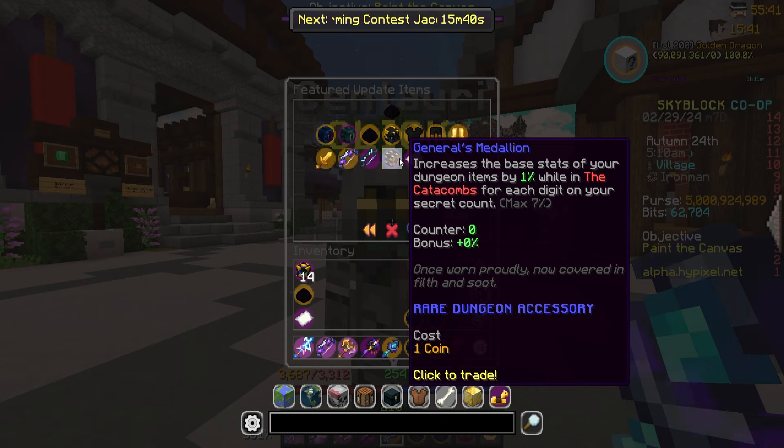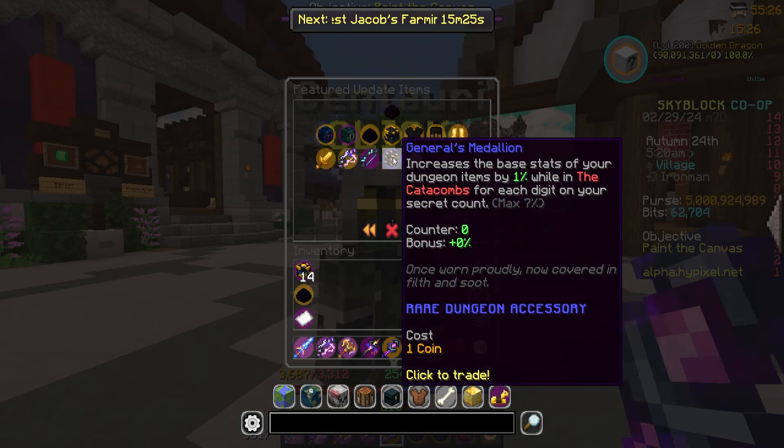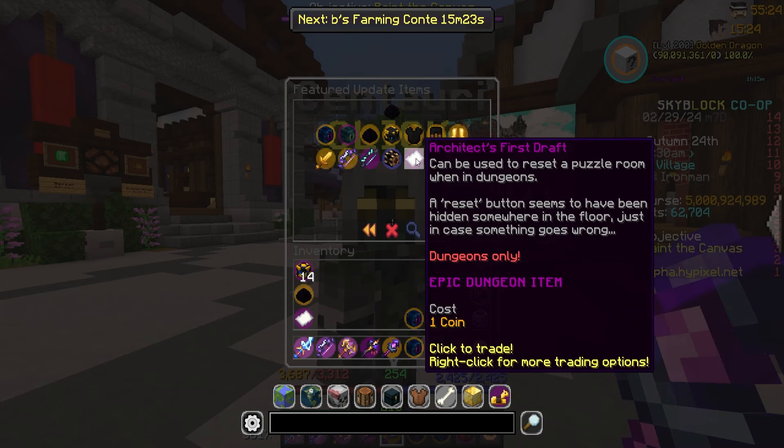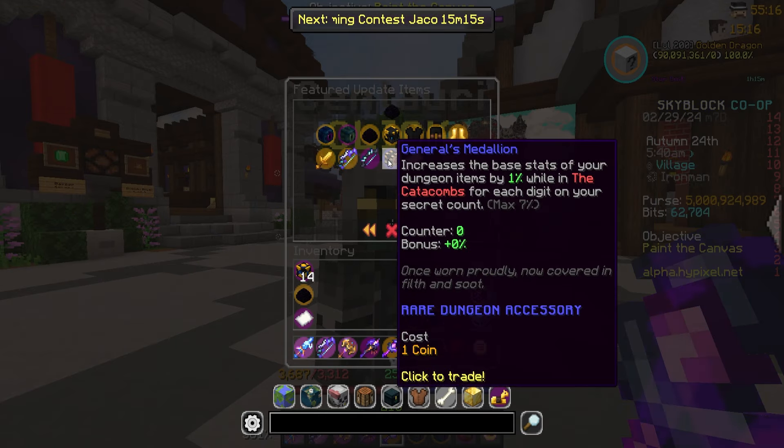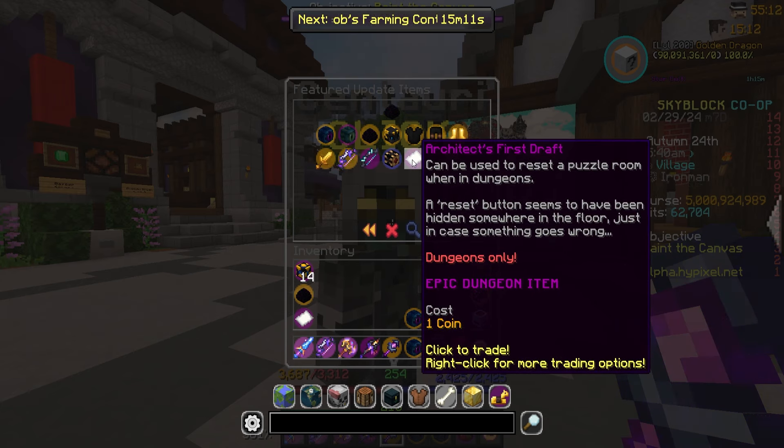Then we have the blade of dragonfire, which I believe is also a drop from primal dragons. It's basically a massive upgrade to the aspect of the dragons — the ability is called Ultimate Dragon Rage: all monsters in front of you take a large amount of damage, and hit monsters take large knockback. It looks pretty good; I'm sure people will find some type of use for it.